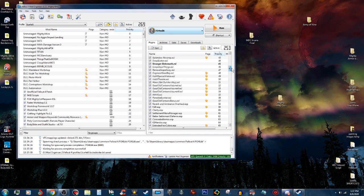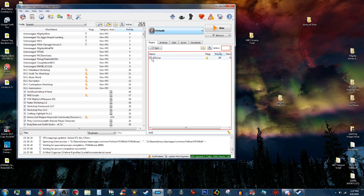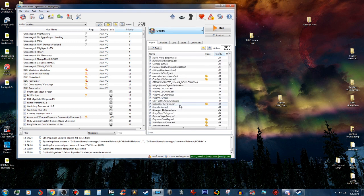Now if we go into Mod Organizer and search for ASA, you can see how it's in italics. That means it is an ESL-flagged ESP. You can see the regular ESLs on the right — and we go down here, you can see I have a lot of them, which I wasn't lying about. The regular ESPs are just normal, like Far, right here.